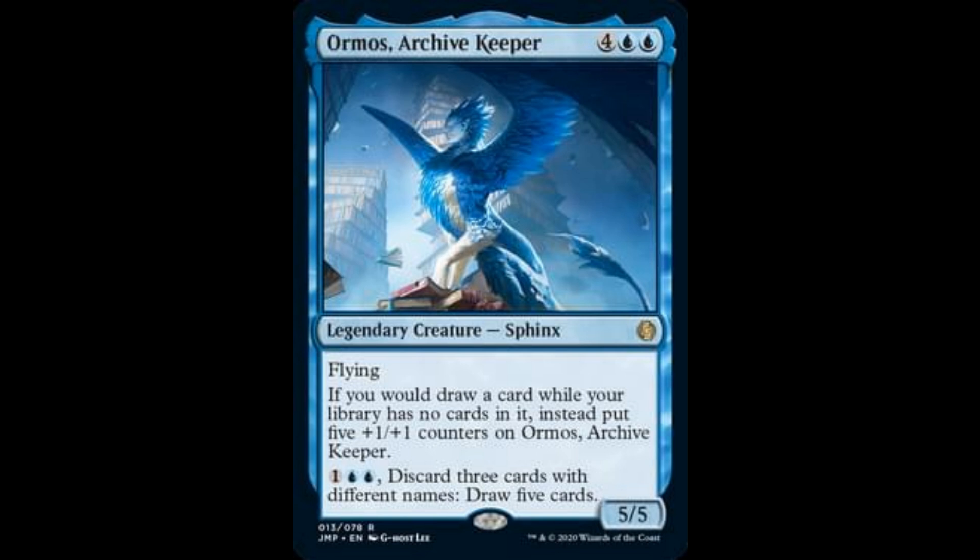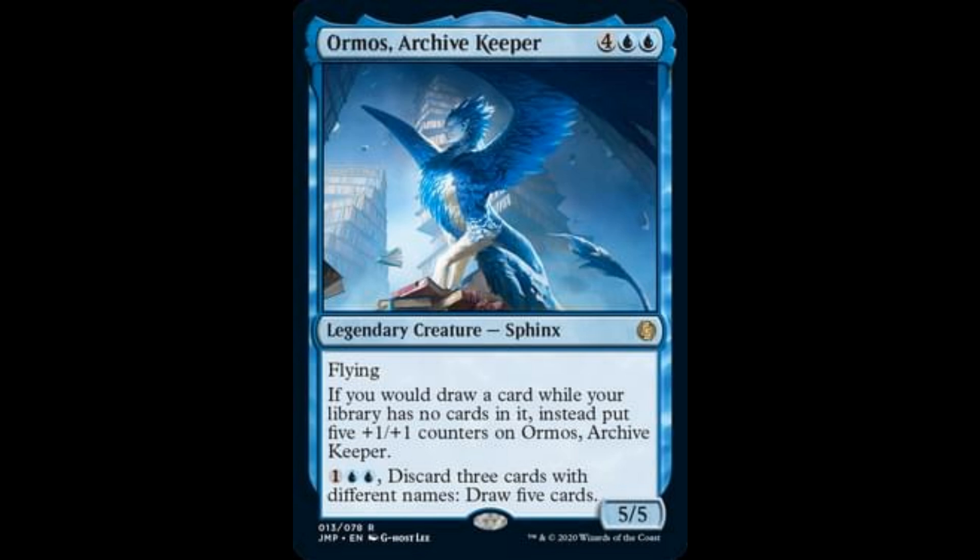Onslaught Archive: 4 and 2 blue, it's a 5/5 with flying. If you draw a card while your library has no cards in it, instead put five +1/+1 counters on it. For 1 and 2 blue, discard 3 cards with different names, draw 5 cards. Exquisite Blood: another very good card getting a reprint in Jumpstart. Costs 4 and 1 black. Whenever an opponent loses life, you gain that much life. This card was around $20 to $30 and will go down in price with a rare reprint in Jumpstart. So be very, very careful.